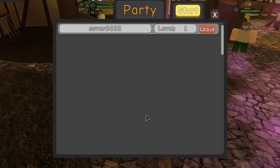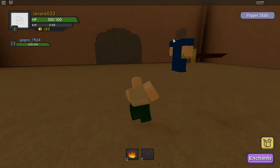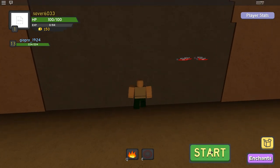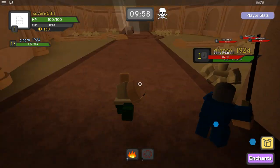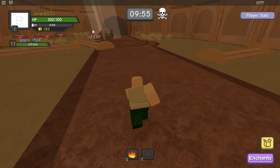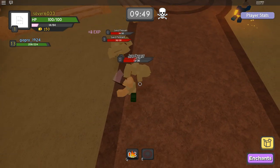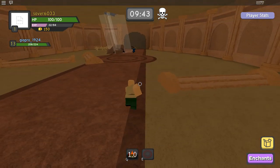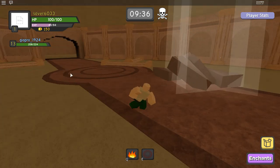We managed to get someone to join. I'll be showing you how to move around the dungeon. When you first start, press start to begin. He's already level 13 so he might carry me. You can see their HP and the XP you're gaining. The reason I recommend the wand and fireball is because you can use long-distance attacks.